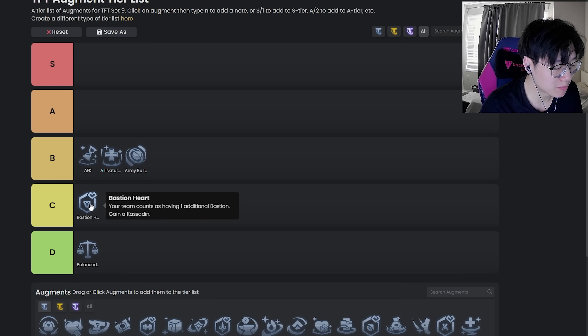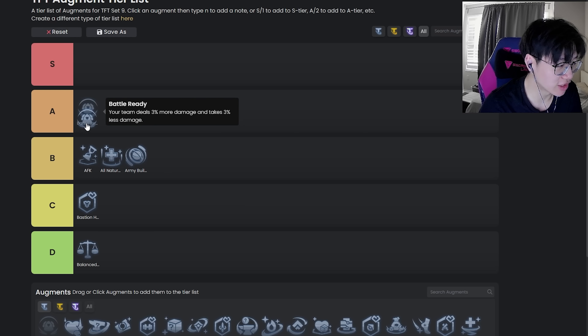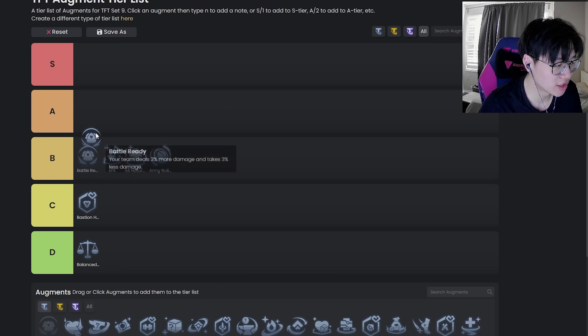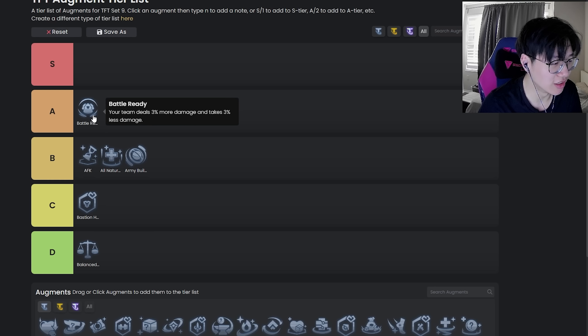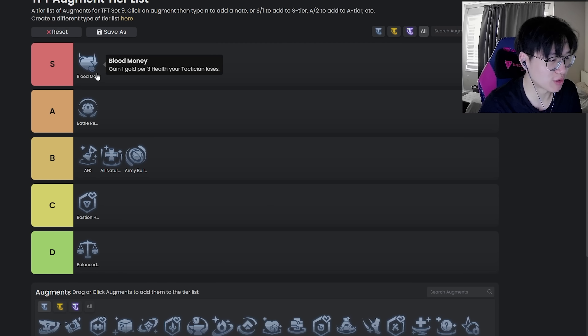Bastion Heart is pretty bad most of the time, but there are lines where you can play vertical Bastions and it's pretty good. Battle Ready is either very bottom of A tier or top of B tier — it's kind of hard to say. I'll probably put it in A tier for now and move it down later based on what I see from the rest of these.